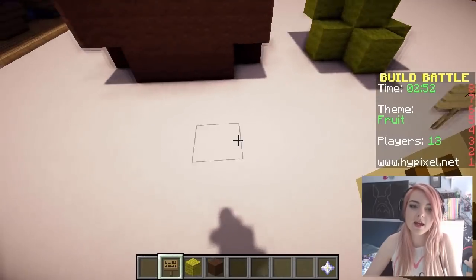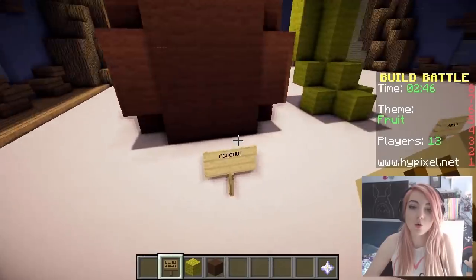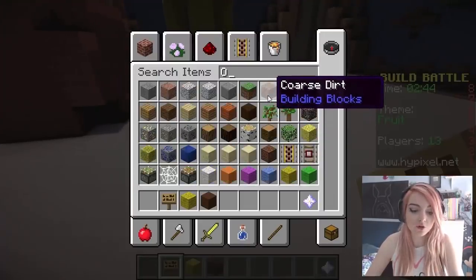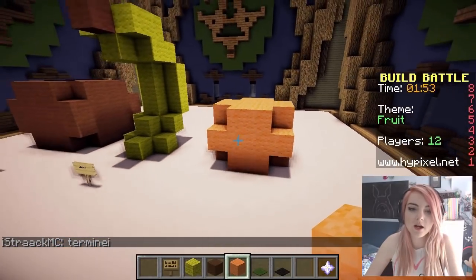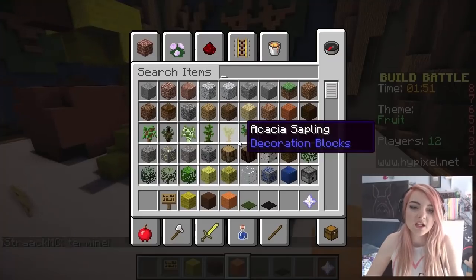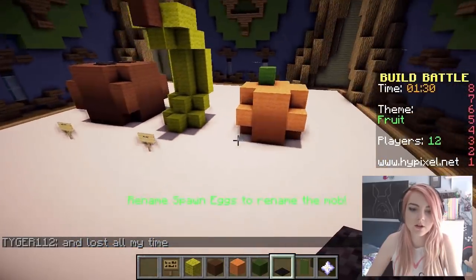B-A-N-A-N-A-S. And we've got a coconut. Let's do an orange, that would be cool — little bit of green on the top. How's that? Not great. Green wool — there we go, that looks kinda like an orange. Might need to label it.